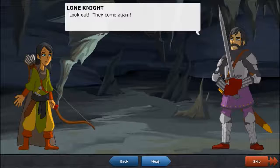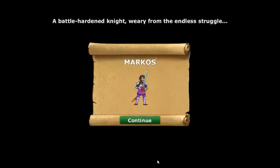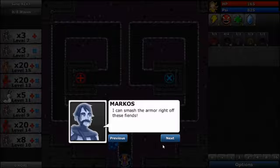Look out! They come again! Who the hell are you? It's me, Marcos. The knight has an Armor Break skill that weakens armor with each hit. I can smash the armor right off these fiends! If I had a body...